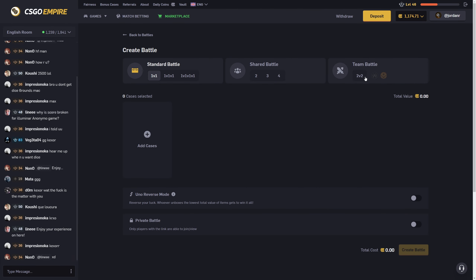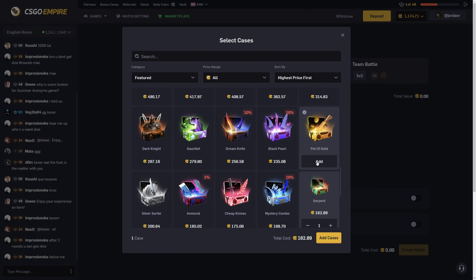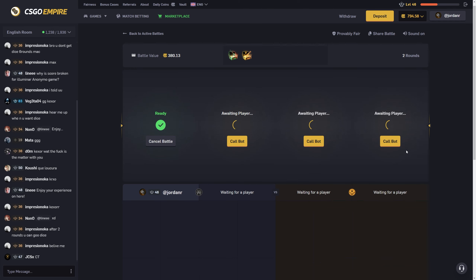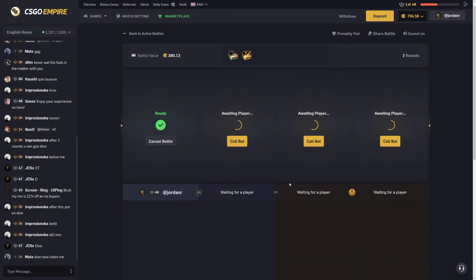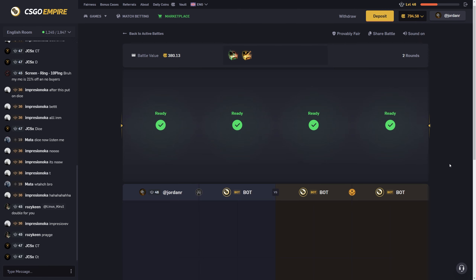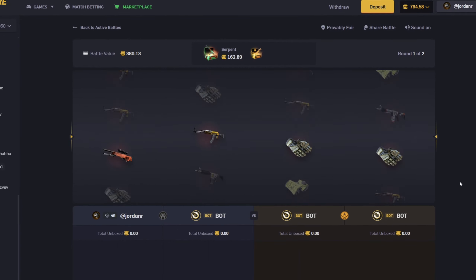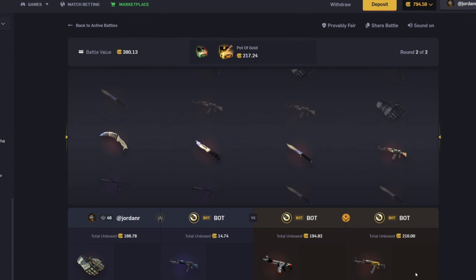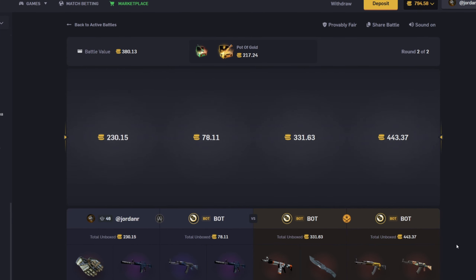I'm gonna go back to 2v2 battles. Let's start off with the serpent case and then we'll do something more expensive — we'll do the pot of gold, just these two in a battle. I'm gonna wait and see if actual people join — I usually just immediately call bots but we'll see. I've been waiting like 15 seconds and I'm impatient so we're just calling bots. That person who joined the first one probably knew that wasn't a bad battle. That was horrible.